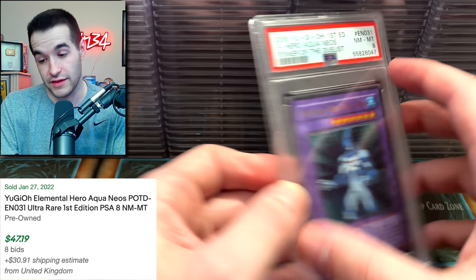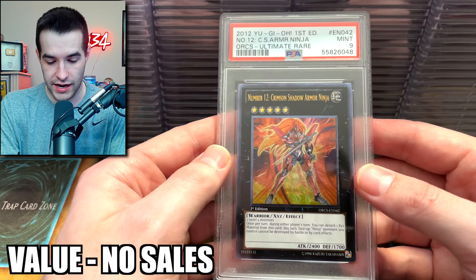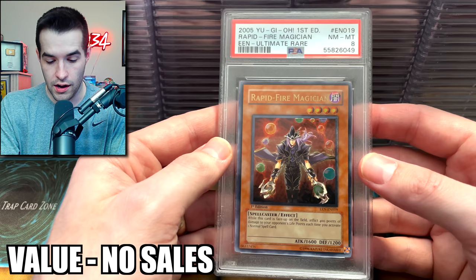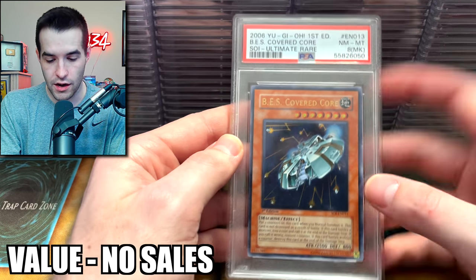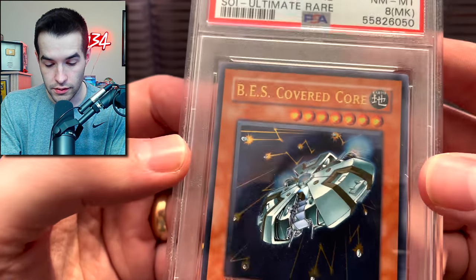I know that's not mine — so congrats, Yugi Vault. That is insane. Then an 8 — but you'd much rather have the Air Neos anyway. An ultimate rare — that's a very cool looking card. An 8. A marked 8 — whoa, we got a marked card! It's the first time I've ever graded a marked card. Where is it marked? Marked usually means it's like written on or something.